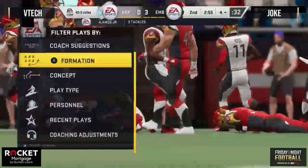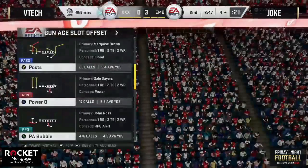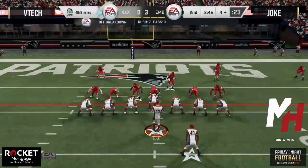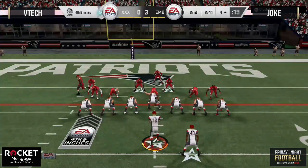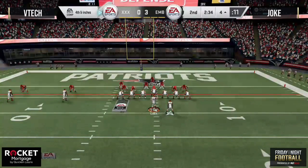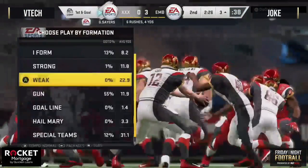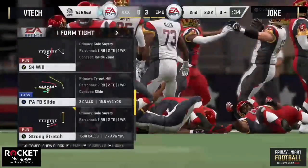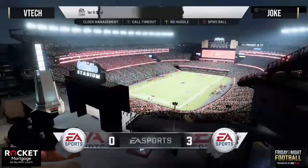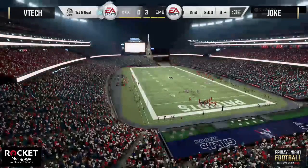If you guys are new viewers to the stream tonight, please press 1 in the chat. Shoutouts to 3,100 of you guys hanging out with us for Friday Night Football number 38, sponsored by Rocket Mortgage — our new sponsor, new member of the Mutthead family. If you guys are in the market for a new home, make sure you consider Rocket Mortgage. They're dedicated to taking all those tough aspects of buying a new home and making that easy on you. Anytime you have a resource like Rocket Mortgage to limit the stresses of buying a home, that's always something you want to take advantage of.